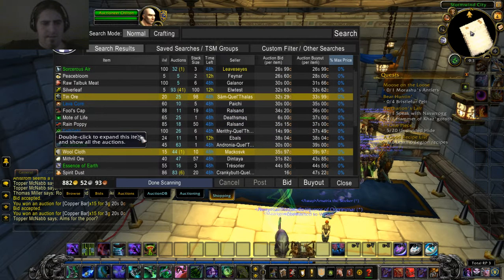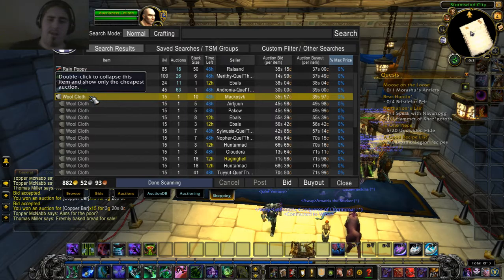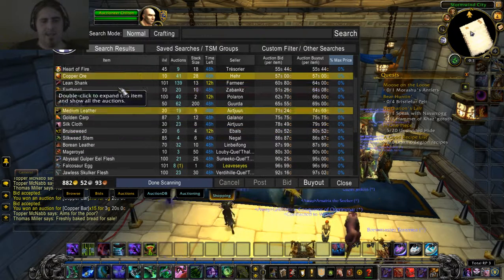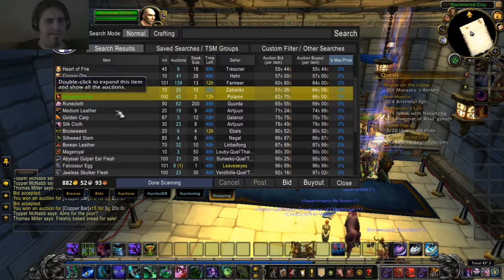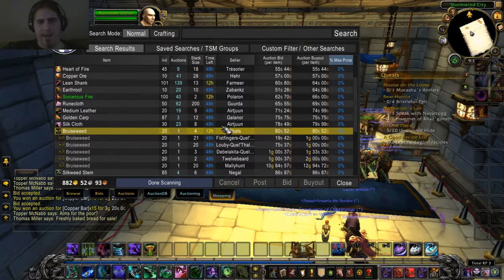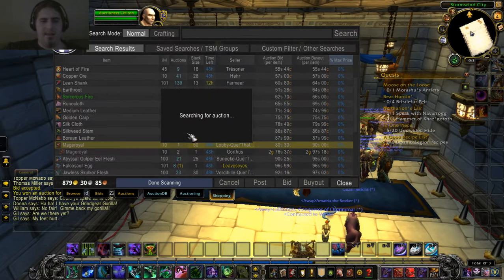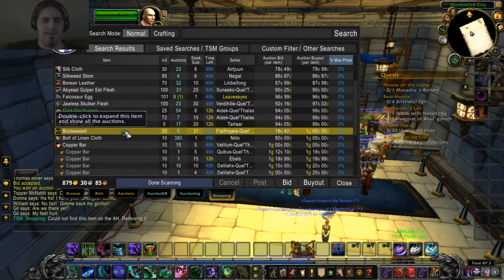This is way too cheap to just leave alone — I'm buying this and reselling it. I hope I can make my goal, but it also depends from server to server. I've been outbid on will clouds by a lot. Some things are worth buying and reselling, some you need luck for. This one I will buy — it's at least almost 20 silver profit and I know that sells.